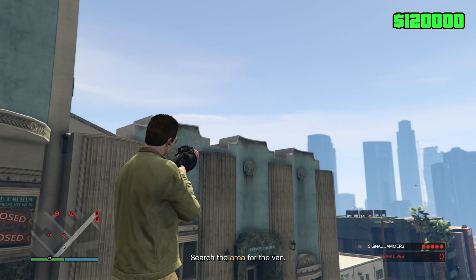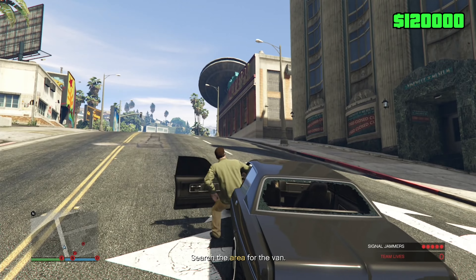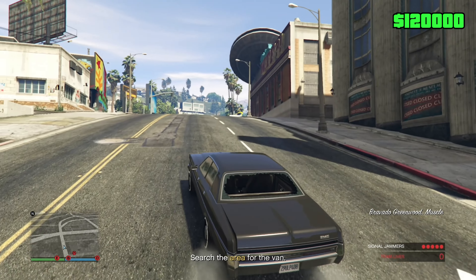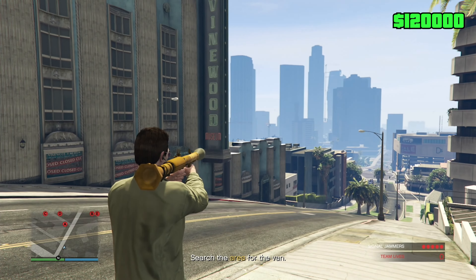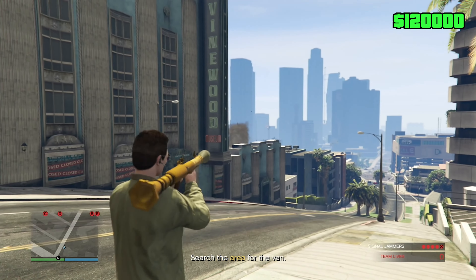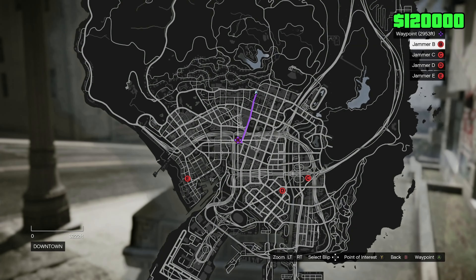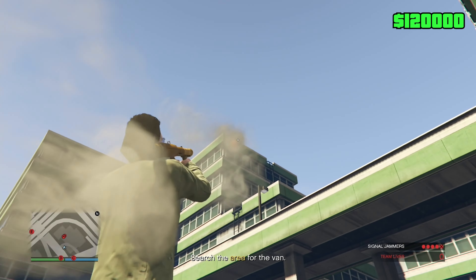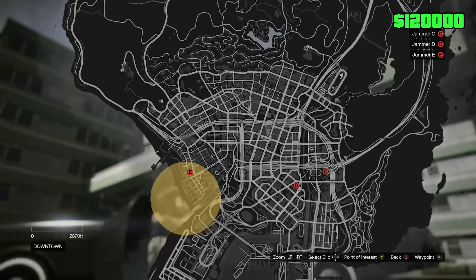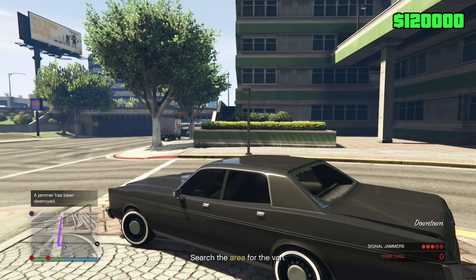Can I just grenade-launch some of this? This is getting annoying — I don't understand how this isn't in the signal jammer. Let me drive up the road a bit further. Can I shoot an RPG at it? I got it — and for the next one, shooting an RPG worked too. That saved a lot of time.